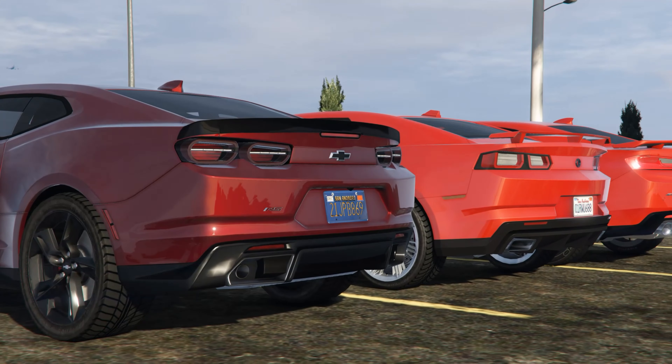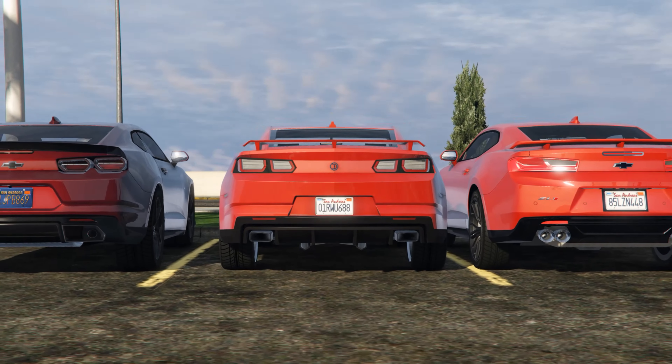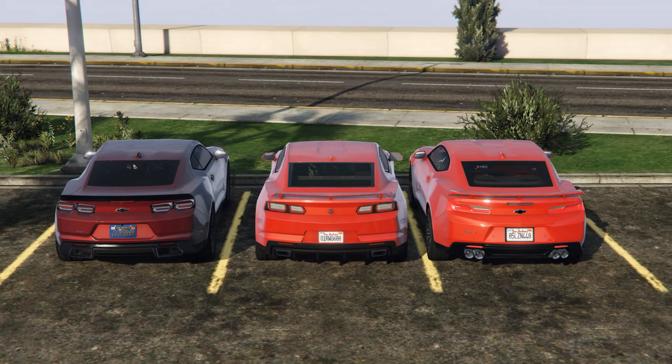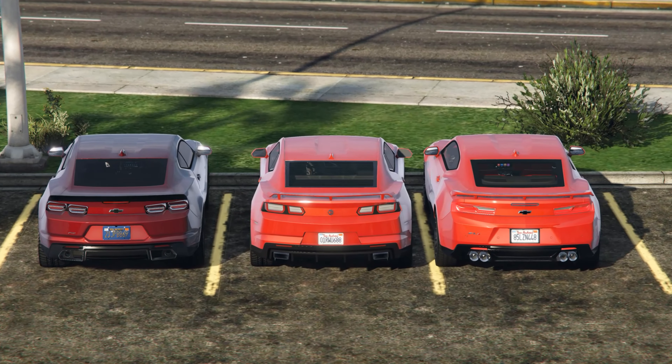In terms of how it looks in general, they did a pretty damn good job on it. Another funny thing is the fact that the spoiler is also the exact same one that's on the 2017 Camaro. I don't really know what Rockstar was doing here — I guess they kind of just wanted to merge them both together, but at the end of the day it still looks pretty damn good.